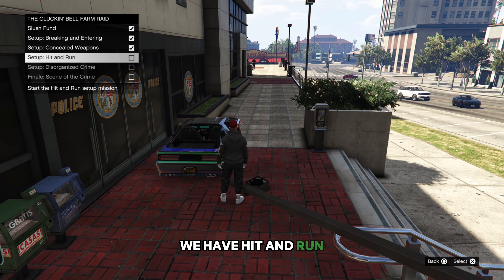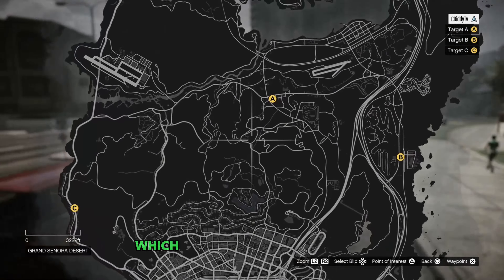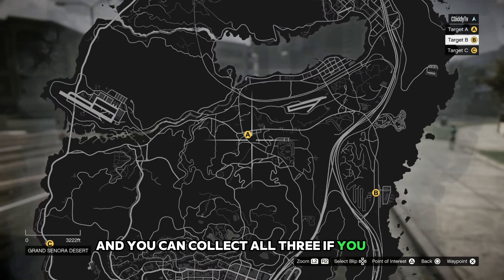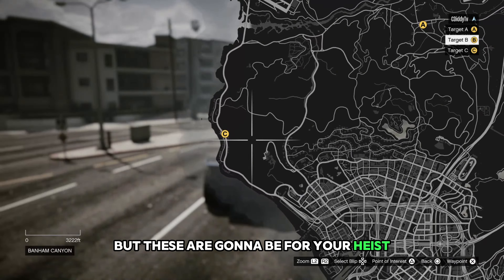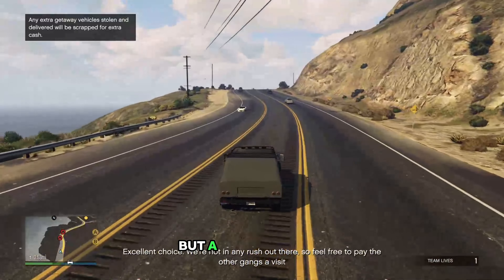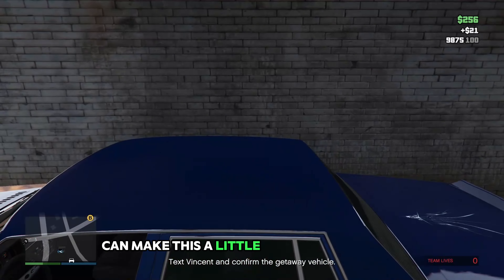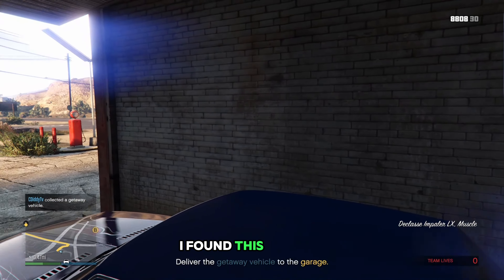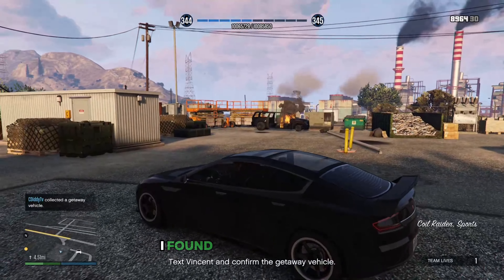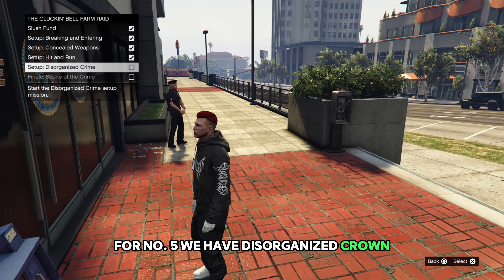Coming in at number four we have Hit and Run. You're going to be going to these three locations, which are all going to be vehicles. You can collect all three if you want, but these are going to be for your heist. This is probably the slowest one, but it's got the best defense. I found one car at location eight and the very last one I found over at B.